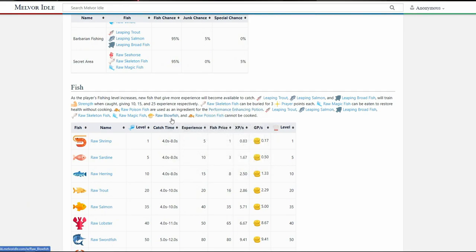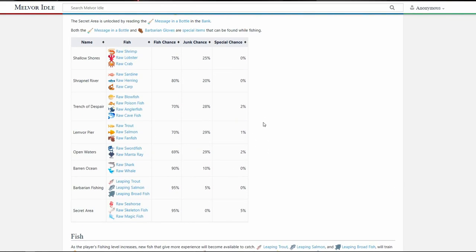There are also a couple of special fish to note: leaping trout, leaping salmon, and leaping broadfish will actually train our strength. We're not going to be cooking anything, and nothing will be sold — we're keeping all the fish we get. We have enough money from woodcutting that we really don't need anything else. Let's get back to the game.